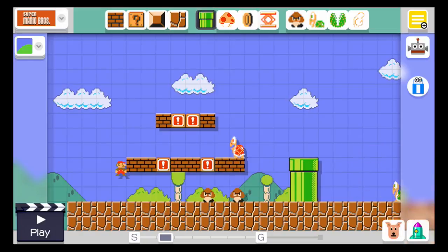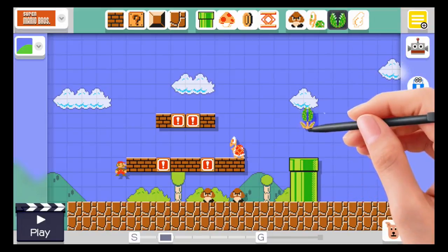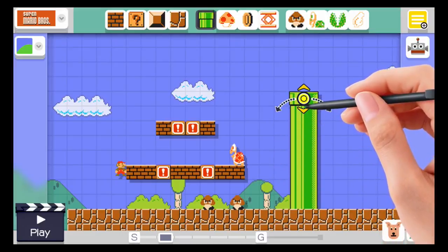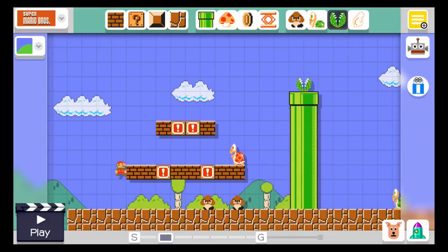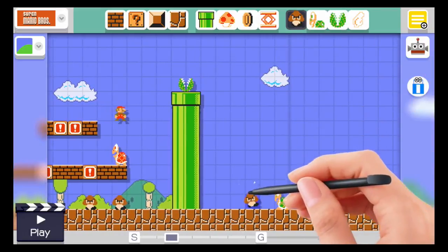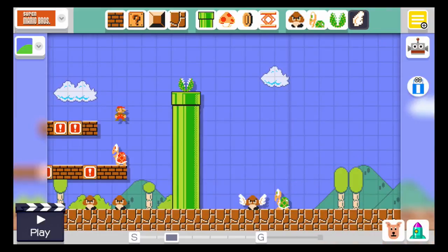These pipes don't go on a diagonal angle. We're gonna drop that like this and pull this up so you have to go on these bricks over here to get up. Wait — can I give goombas wings? No way! Let's be evil and do this.